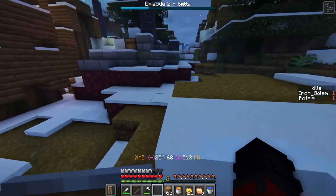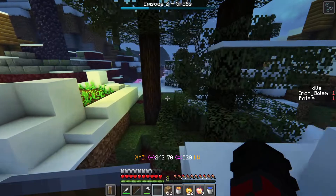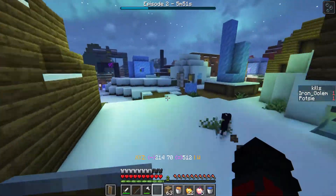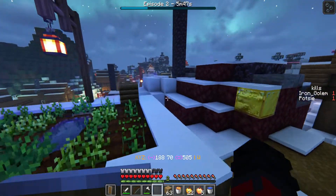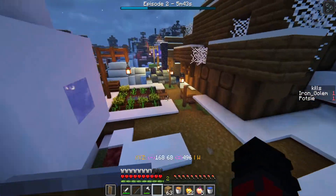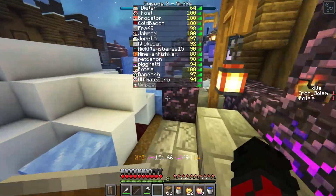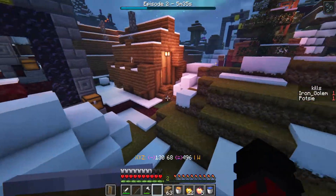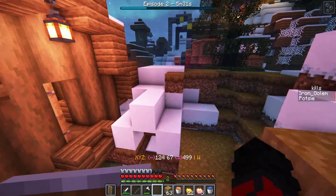It might be to my benefit to cave. I'm not gonna cave for gold — just going down for diamonds if I go down, and levels. And lapis so I can enchant, plus whatever else I think of when I'm down there. I could fight someone, but you know what I need before I go down — a book.